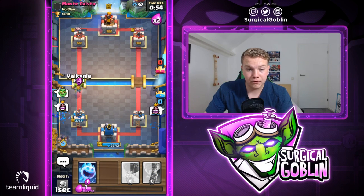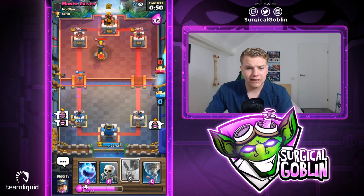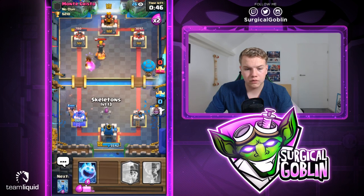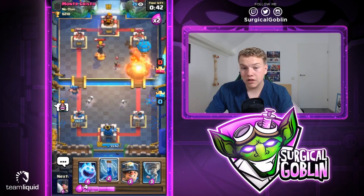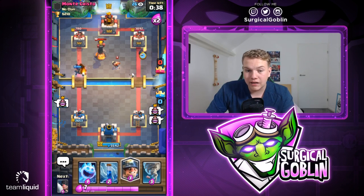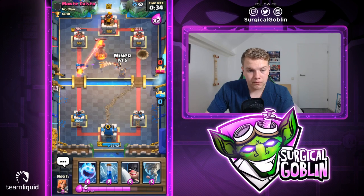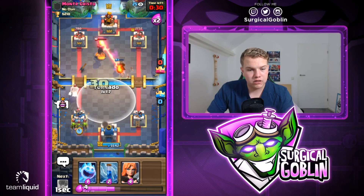Let's go with valkyrie and executioner in the back. He'll go with inferno tower, so I'll switch lanes with the balloon. I'll cycle back to zap in case he goes with goblin gang. Looks like he goes with his princess — also forced to fireball, so that was actually really good for the balloon because we didn't get damage but we messed up his cycle. Let's go with miner over here and see if he pushes.